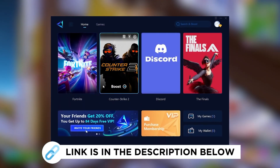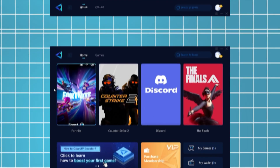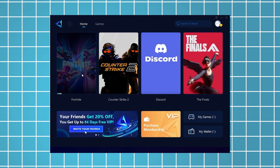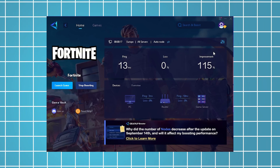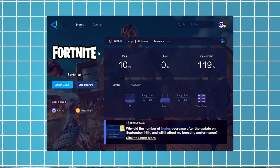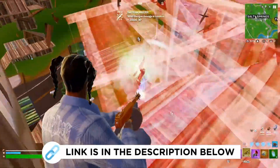Now I'm going to recommend Gear Up Booster, which you can grab for free using the link in the description. Just launch the tool, select Fortnite, and it will automatically connect you to the most optimal server for the lowest possible ping. For example, I managed to reduce my latency by 11 milliseconds, which improved my overall performance significantly. I've been using this for all the games I play on my PC, so be sure to check it out using the link in the description.